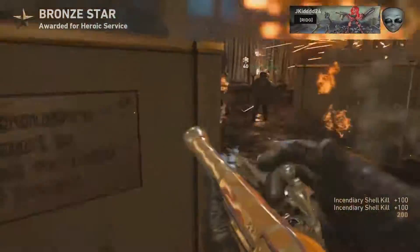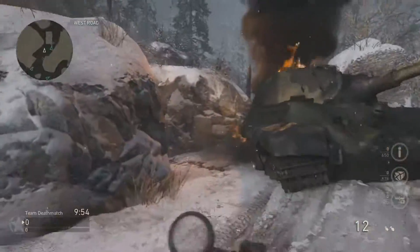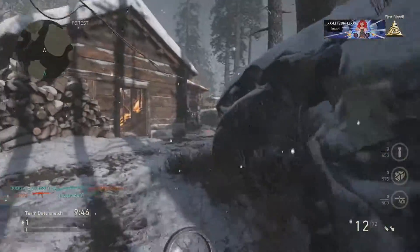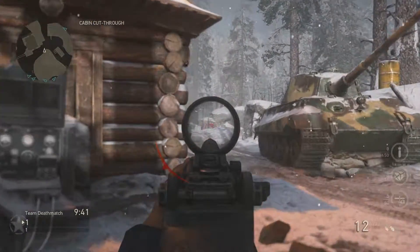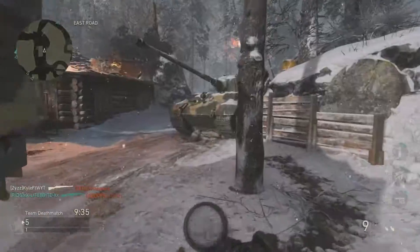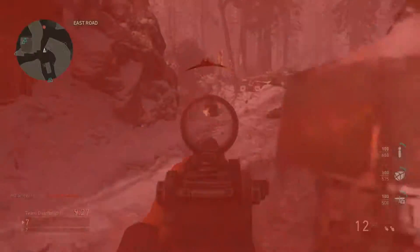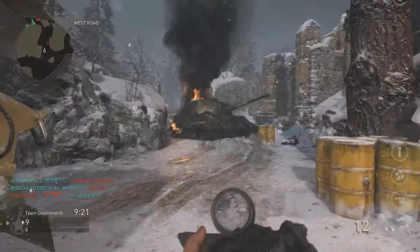For the reticle, I'm using a supply drop reticle called the Breach reticle — it's a red dot sight with an open circle, which makes the gun feel very accurate. If you get to 300 kills with this weapon you unlock an even better red dot sight. I'd recommend changing the reticle from the standard one, as the standard can block your view a little too much. Just change it to whatever you prefer when using the Aperture Sight.